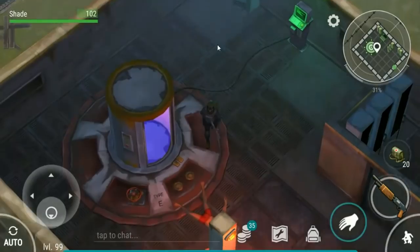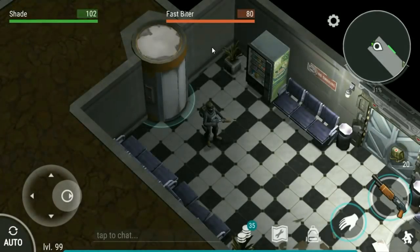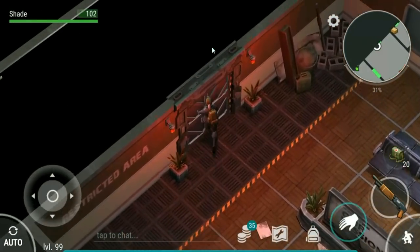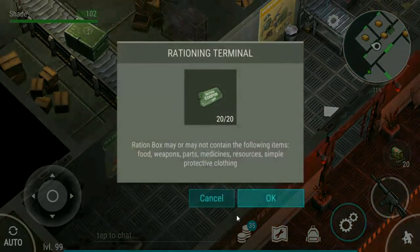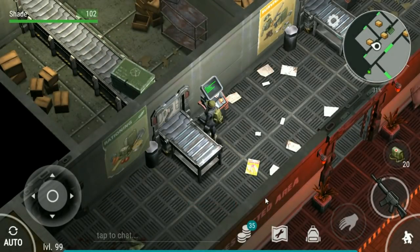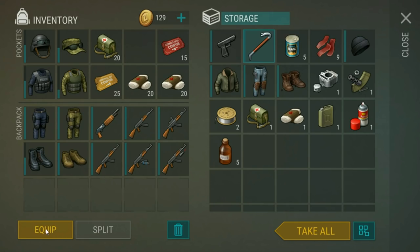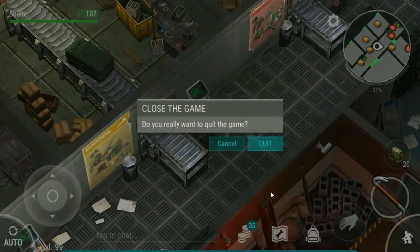Let's just head down there, burn through all of our guns. Not too fussed about conserving them at the moment. And we're going to be able to open the green and yellow crate straight away. Open this up - give us a crowbar... yes, it is. And look at that, an engine part. Nice. And open that up.